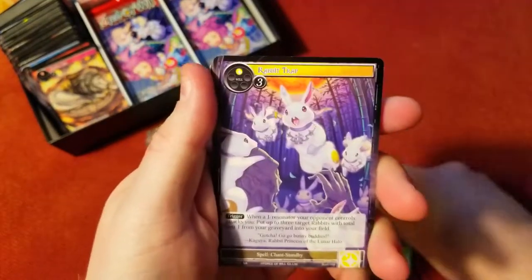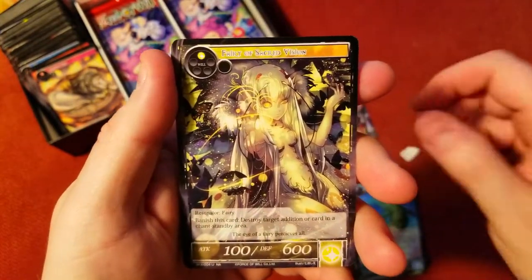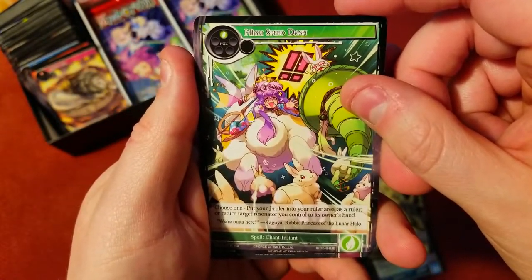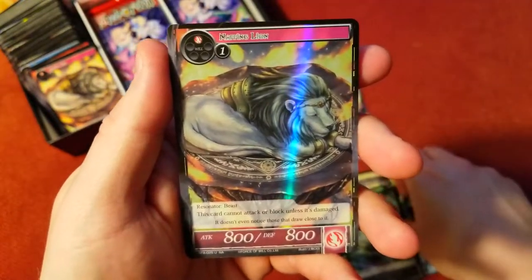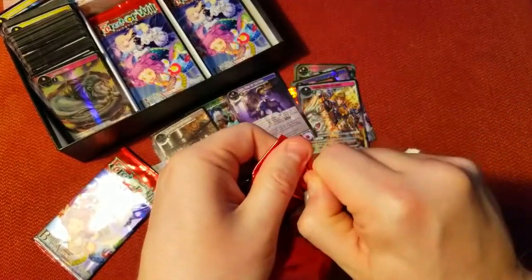Last packs here. Rabbit Trap again, got a little Croco Shark, and our rare was High Speed Dash — don't know what that goes for. Light Magic Stone, and an uncommon Napping Lion.